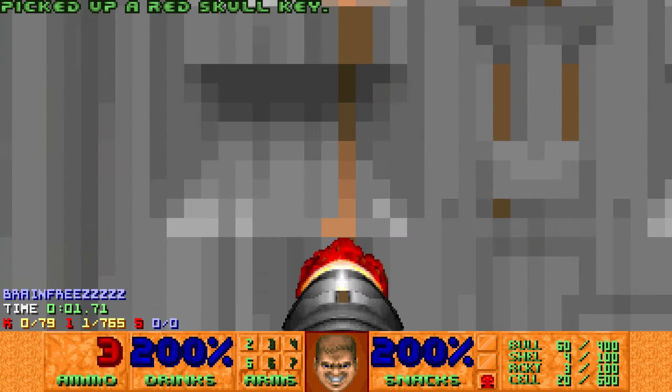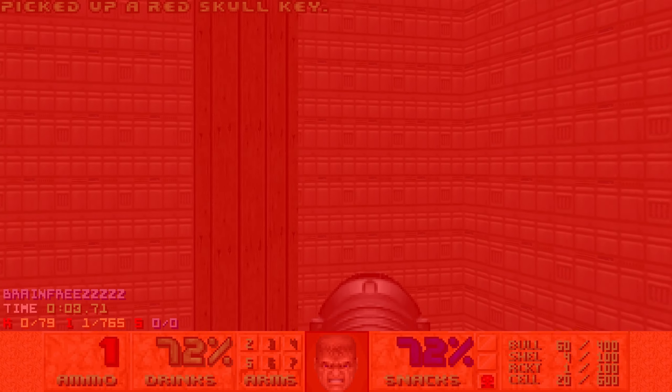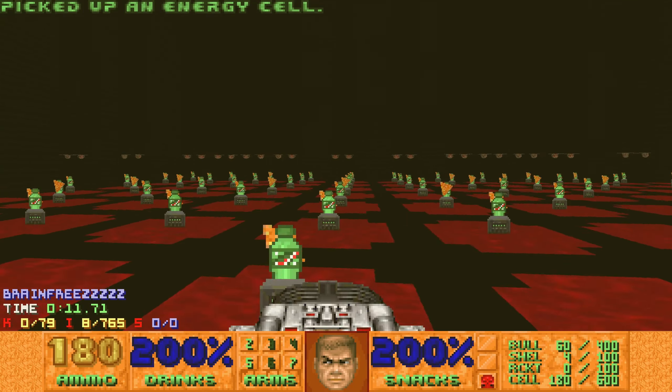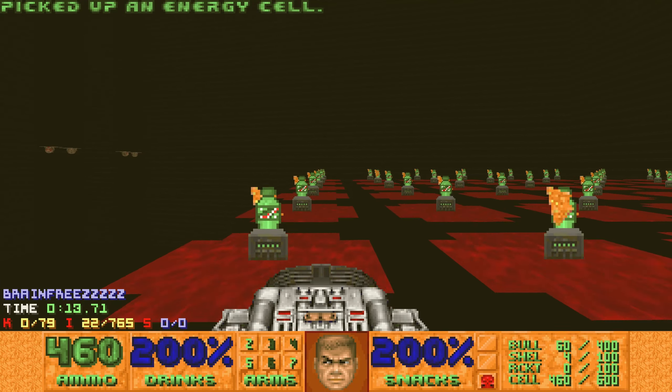Hello doomers and welcome to the 63rd map. We start this map off with a triple rocket jump, and yeah that's really hard. This is a tool-assisted run with post commentary, and so is the next map for this episode.